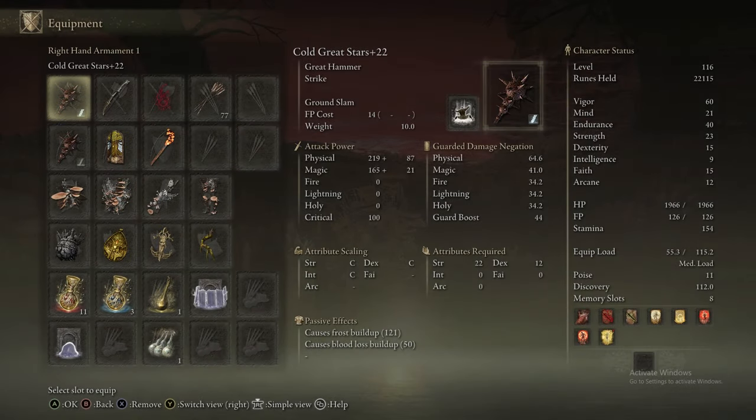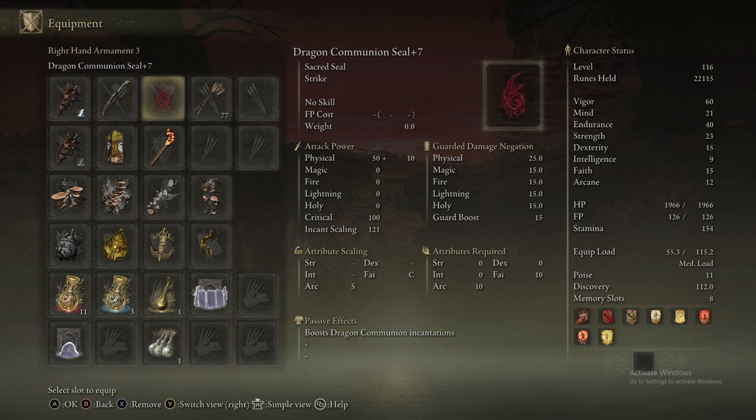Hi, and welcome back to Elden Ring Ultimate Guide. Today's part 32, which is Lake of Rot, which we came here from Noxtella in the last episode.